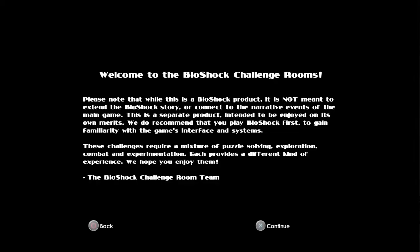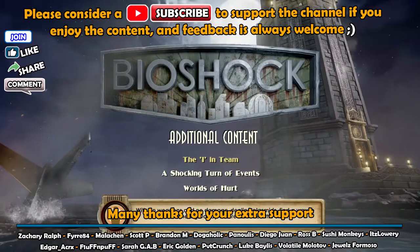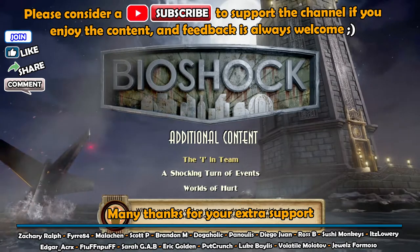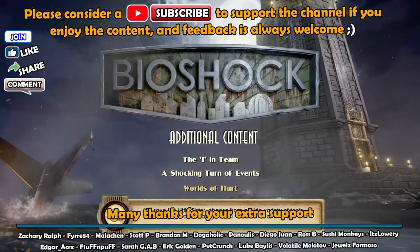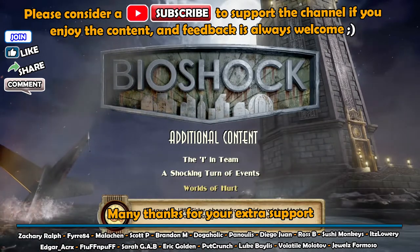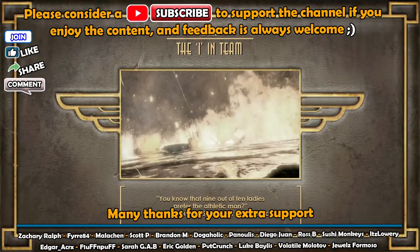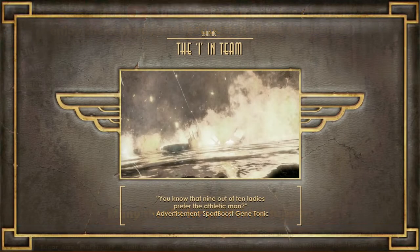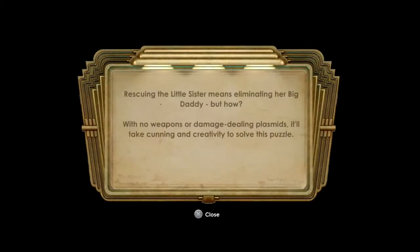Hey guys, welcome back to BioShock. We finally got platinum and we're just cleaning up on the last remaining trophies. If you go to the additional content tab on the menu, you've got these three challenge rooms. They don't take long - we're doing them all in this video. The first is 'The Eye in Team', and there are four trophies connected to each of these: one for completing it, one for completing in a certain time limit, one for getting all the collectibles, and a misc trophy.